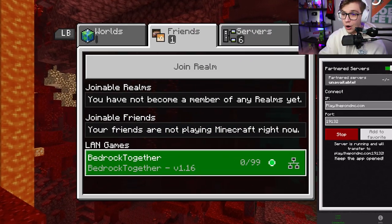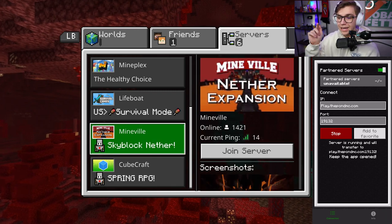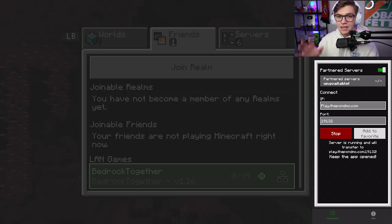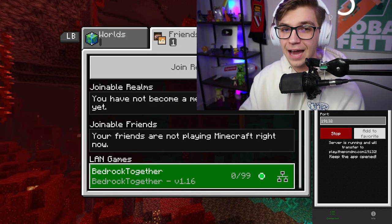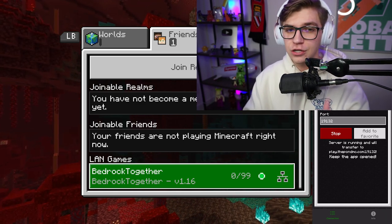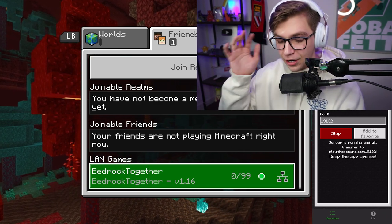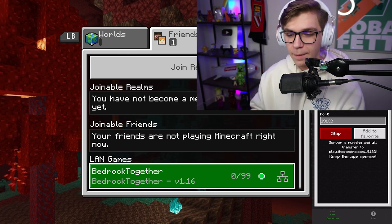Once you're done watching the ad, exit out, and right there in the friends section the Bedrock Together LAN game pops up — the server you just added and are running. It's not going to appear in the featured servers section; it will be under the friends section. This is another huge important step: you need to make sure that both your phone and your console are connected to the same Wi-Fi network. If you're trying to run this app off of mobile data, it will not be able to connect to your console.